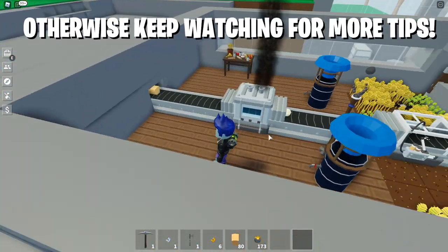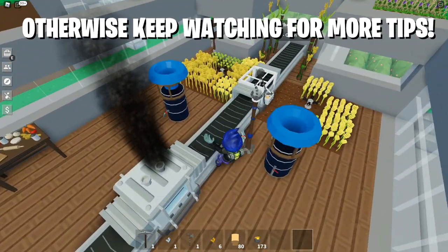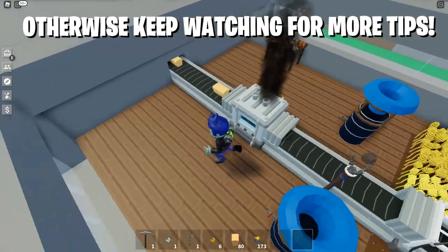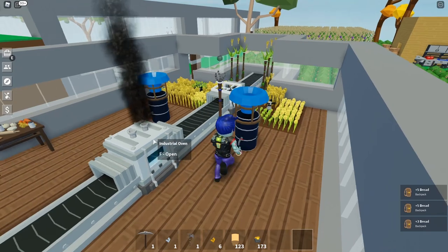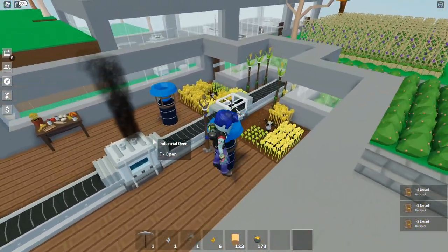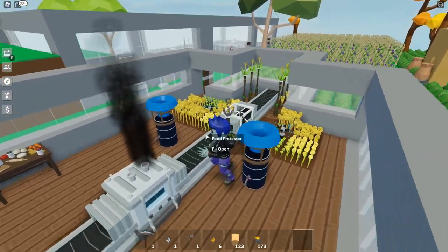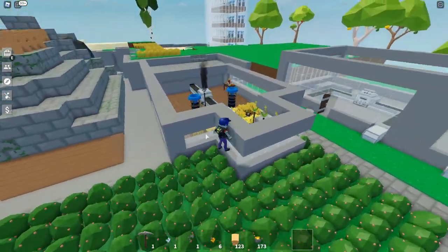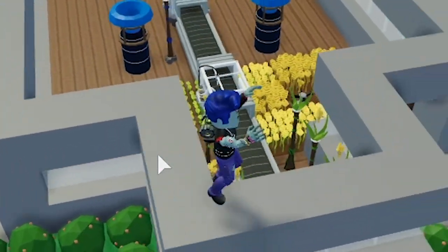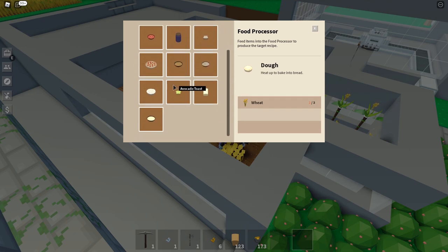I've created a singular one which automatically makes bread from source right here — from wheat and wheat totems all the way to full-on bread in this magical chest. This is how you make auto food farms with just one type of food: from wheat to dough to bread. But realistically, what we want to do is make food that sells for a lot. If we go to the food processor here, we can see all these food types we can eventually make automatically and have automated in a farm.